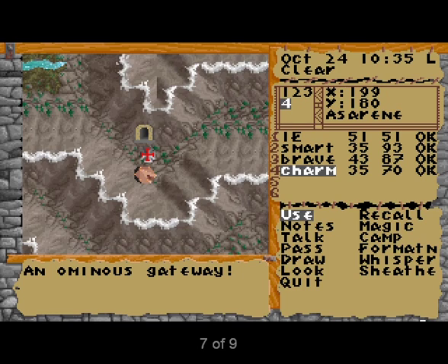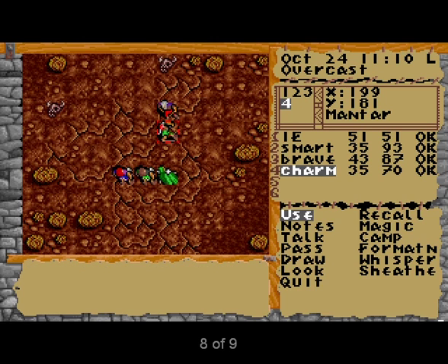After you've routed the Taldors and ransacked their bodies for valuables, you'll leave the cavern and enter the land of Aserene on the continent of Tark. Move to the south and enter the camp, where you'll get the chance to practice your conversational skills by talking with Mantar. Send the member of your party with the most charm to chat with Mantar, who is full of information. As the text of your conversation shows up on the message screen, you'll notice words highlighted in red — these are subjects you should follow up on.